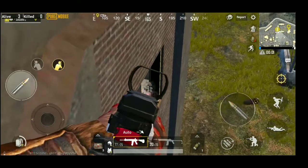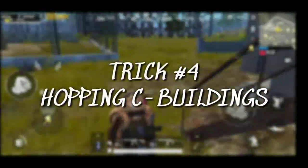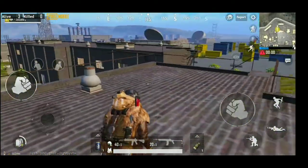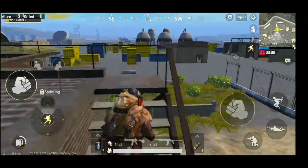Moving on to trick number four: hopping sea buildings. If you are on the terrace of a building, just run and hop at the corner, hop again, and you will find yourself at the other building. It's pretty easy and time-saving.